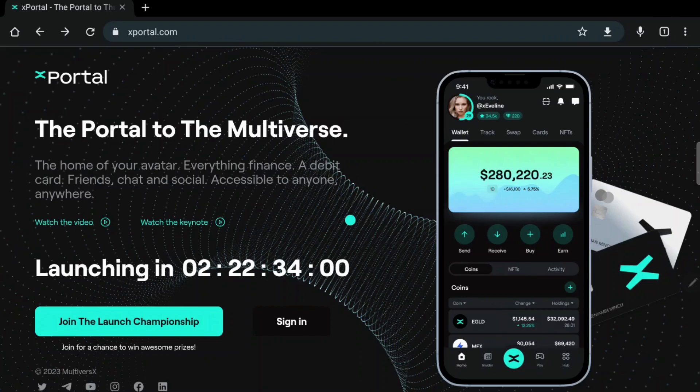If you are new to the MultiverseX ecosystem, let me explain what this XPortal app is. In just a few words, XPortal is a multipotent crypto wallet featuring an incredible UX. It lets you store crypto coins and NFTs. In this version called XPortal, you will also be able to access DEXs — decentralized exchanges. You will have fiat off-ramp and on-ramp solutions, and we will have cards. Basically, it's some kind of crypto Revolut, but in my opinion, better.